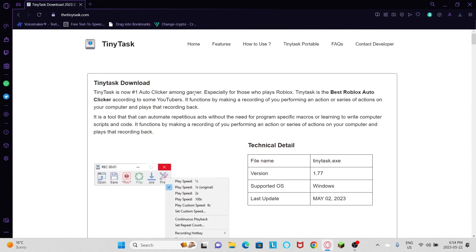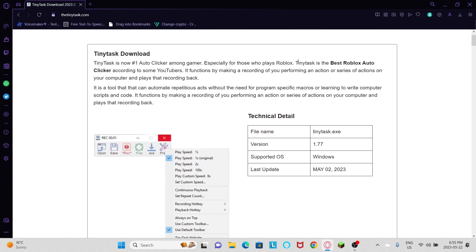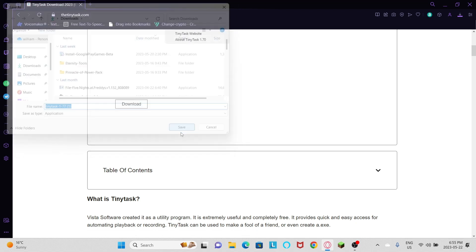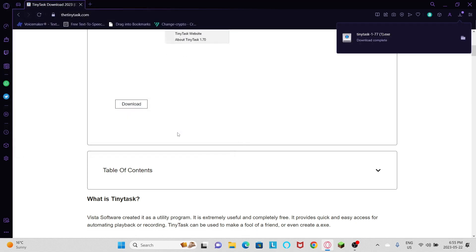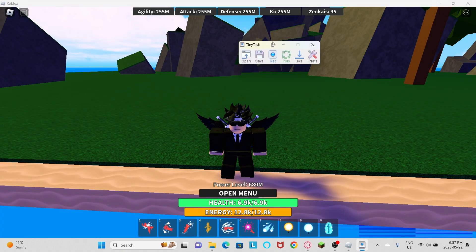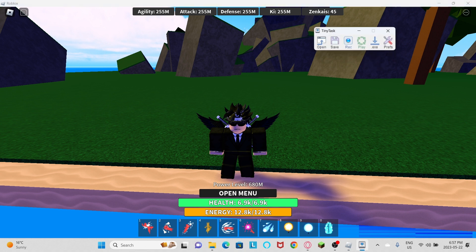Click on the download button and wait for it to download, then launch Roblox with Dragon Ball Rage. It shouldn't take a lot to download. After launching Roblox, launch Tiny Task.